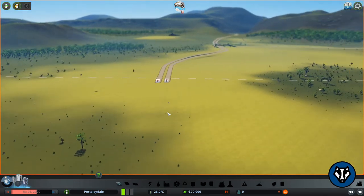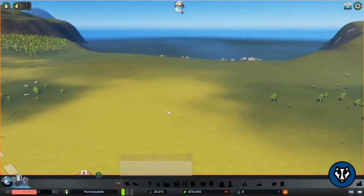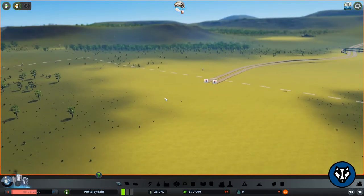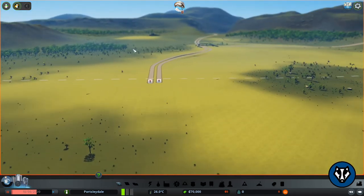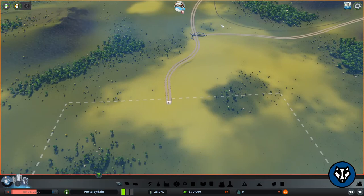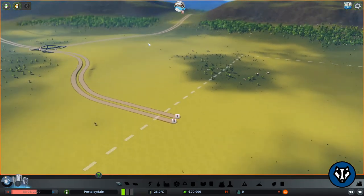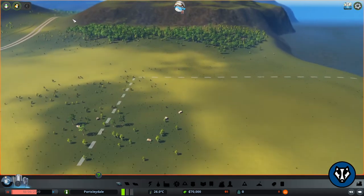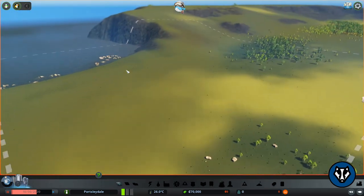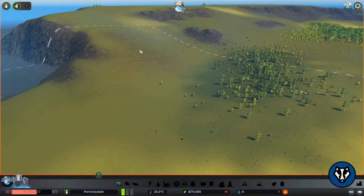The first thing I say for people to do before building anything is to survey their surroundings. Looking around from the top, we've got a farmland area and what looks to be a train station — but we can't activate that until we're at 8,500 population, so that would be fairly useless. This area would be good to take control of but it's not essential at this stage. We've got farmland out here, a mountainous region, a forestry area, and sea area.